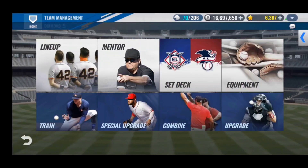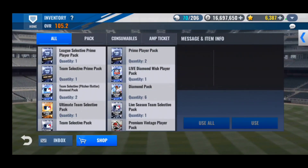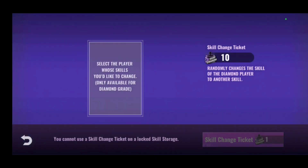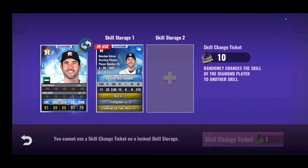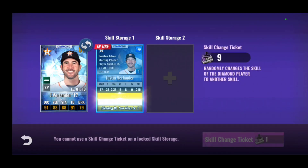Alright, premium skill change tickets are also on sale. I might buy them but the luck with them has just not been there. Alright, skill change tickets — we'll be doing these on Justin Verlander, hoping for a good skill set. And hoping to replace Scott Casimir with him.